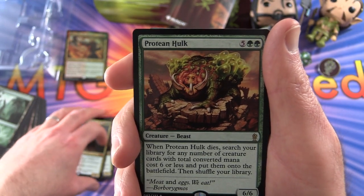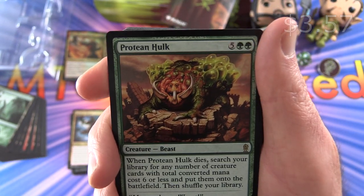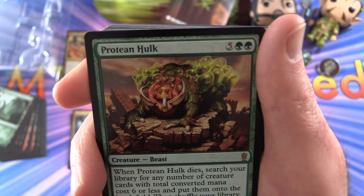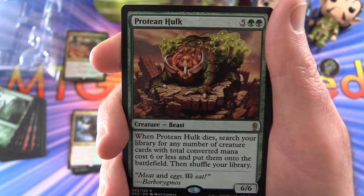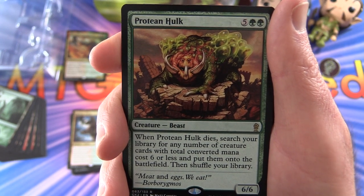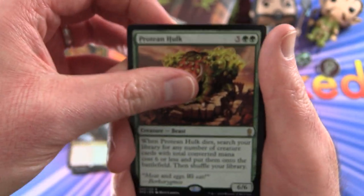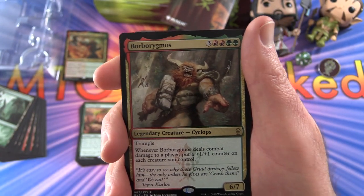And a Protean Hulk — or I've heard this guy referred to as a Protean Hulk. So if you're doing some bodybuilding, you want to eat plenty of these. Creature Beast, 6/6 for seven mana. When it dies, search your library for any number of creature cards with total converted mana cost six or less and put them onto the battlefield, then shuffle your library. That is one of the stranger things I've seen lately, and believe me, I've seen a lot of strange magic cards lately.